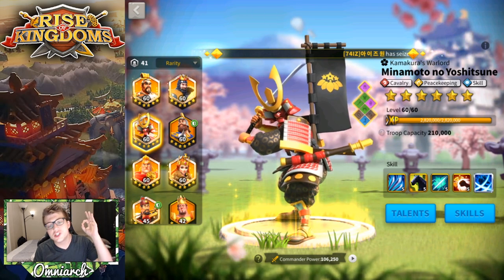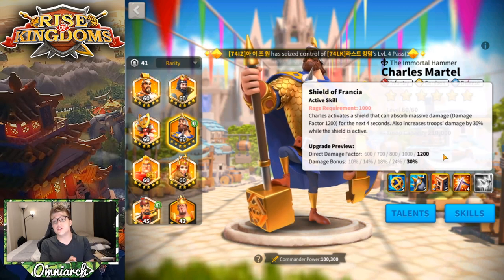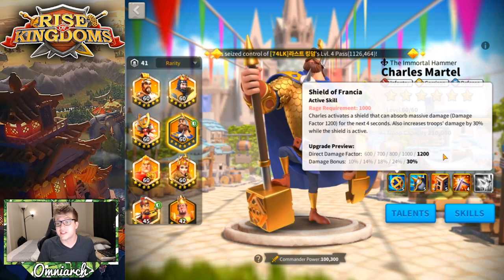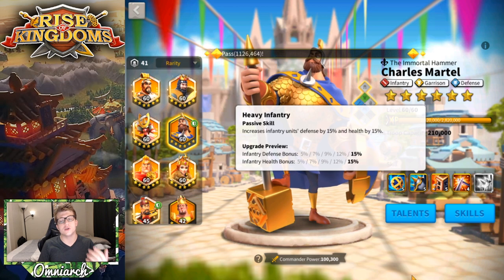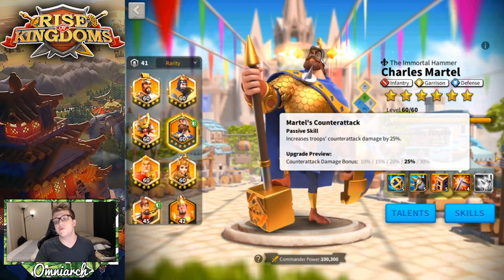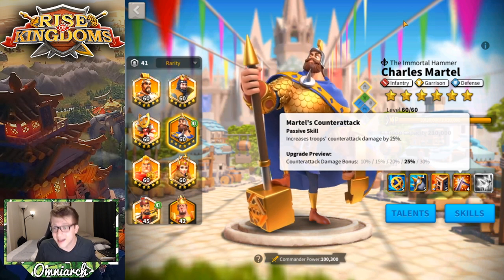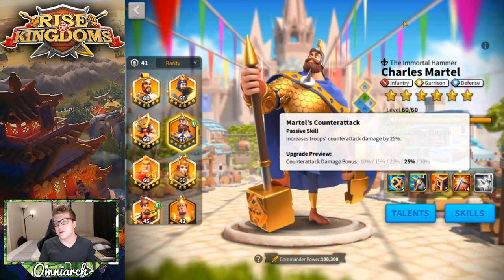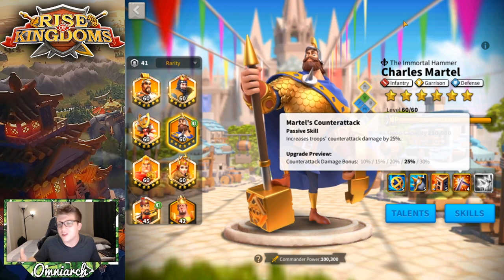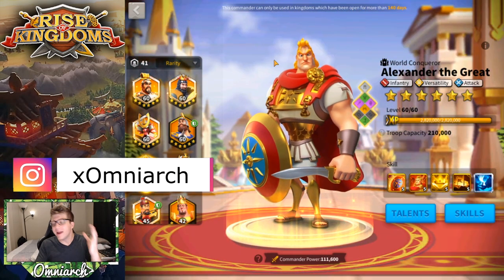Next is Charles Martel at 5511. His first skill gives you a really nice damage-absorbing shield of 1200 and increases your damage by 30% for four seconds. His second skill gives you 30% infantry stats in total, which is amazing. He does have some garrison skill at one point and his fourth skill gives you 10% extra counter-attack bonus. Martel is a gold key commander so you'll get him for free over time — be patient. He's the best gold key commander in my opinion.